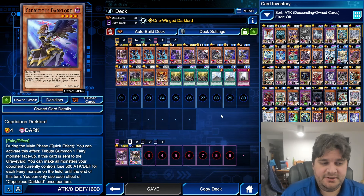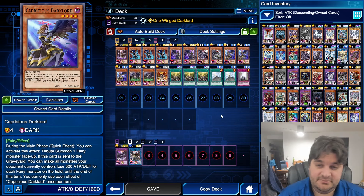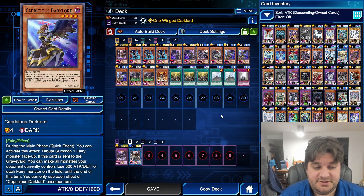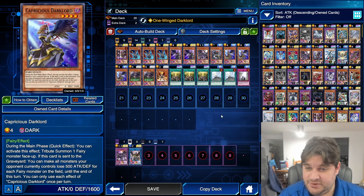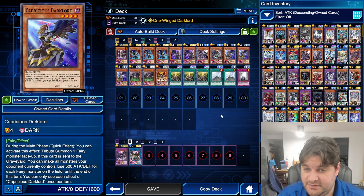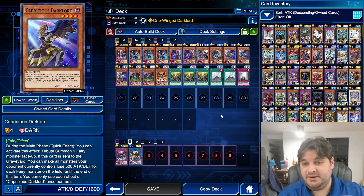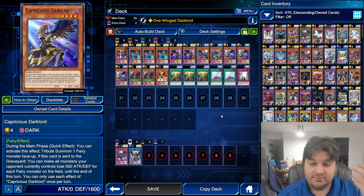Three copies of Capricious Dark Lord. During the main phase you can activate this effect to tribute summon one fairy monster face-up — that gives you an extra normal summon, which is useful especially during your opponent's turn. If this card is sent to the graveyard, you can make all monsters your opponent currently controls lose 500 attack and defense for each fairy monster on the field until the end of the turn. It's pretty easy to do — if you tribute it off or link it off, this card will nuke your opponent's attack position monsters. Also, it's every fairy monster on the field, not just yours, so you can potentially punish them if you use Indulged Dark Lord to give them one of your fairy monsters.